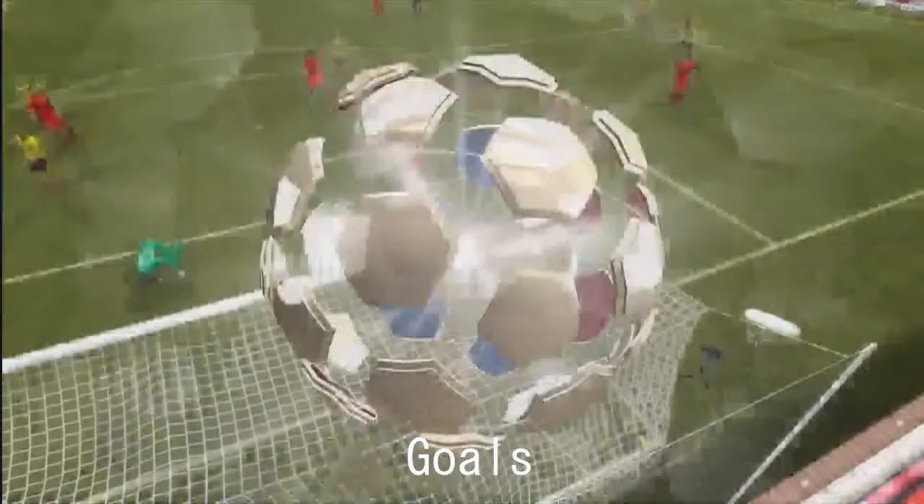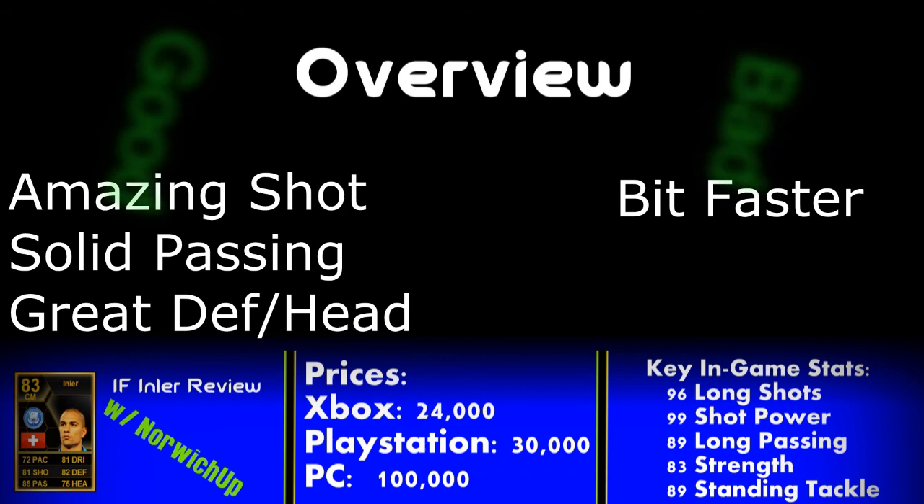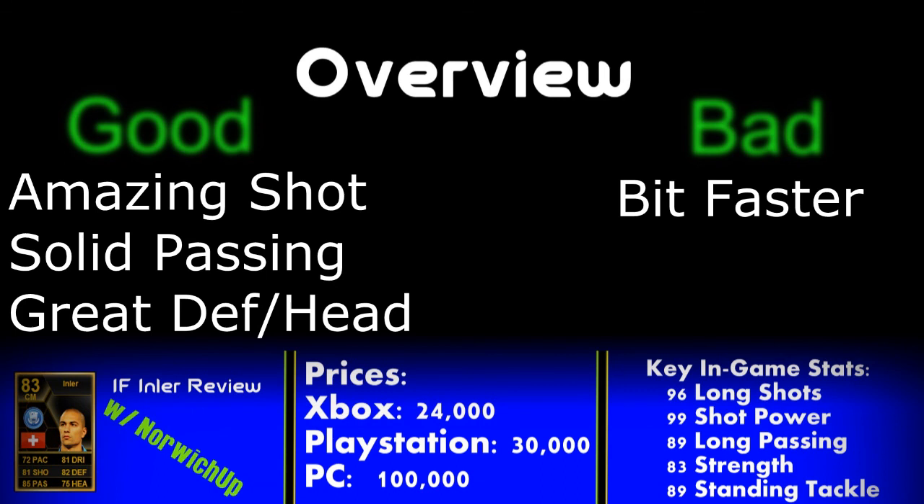Now we're going to go on to the overview — the good and bad points. The good points about Inler: he's got an absolutely amazing shot. With 96 long shots and 99 shot power combined, they are so good — probably one of the best I've played so far in Ultimate Team. He's got solid passing with 89 long passing and 87 short passing to play those balls into the strikers. Also, great defensive and heading stats if you're looking to play him in a CDM. The only bad point I could really find is I'd like him to be a bit faster. If he ever gets another in-form he would probably be the best all-rounded player because of the pace, the shot, the tackle. He is just a real pleasure to play with and I highly recommend him.